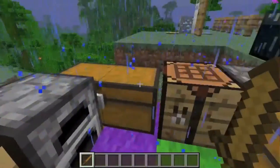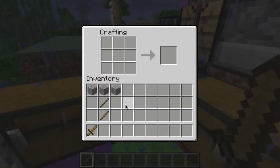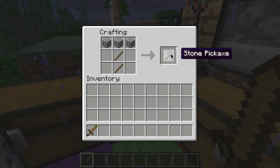As you see, we just crafted our sword and I sorted all these in their crafting recipe. They all look like what they're supposed to look like. This is what a pickaxe looks like — three cobblestone on top — and now you have a stone pickaxe.